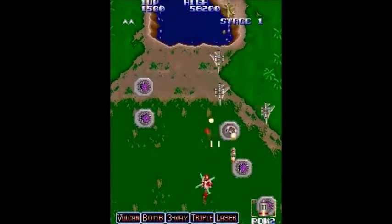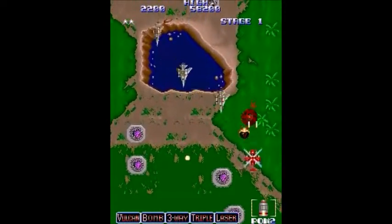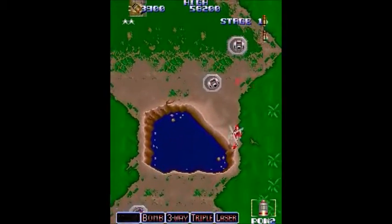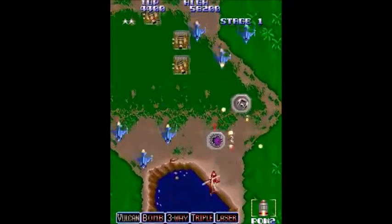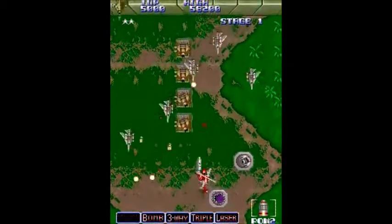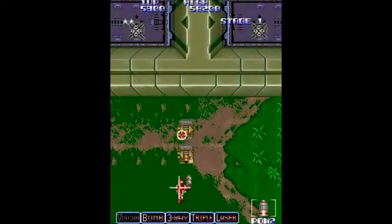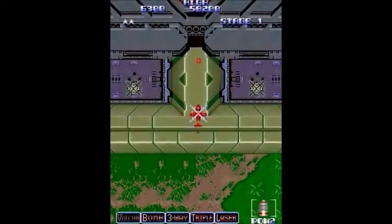We're getting started here. Sometimes there will be red choppers that come down at you that you can shoot and collect power-ups from. You'll see a letter indicating what it is — like a V for Vulcan, or an O for Option, which is an extra chopper to the left or right of you.